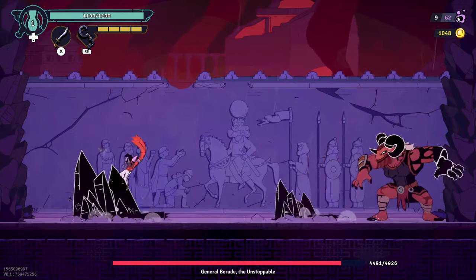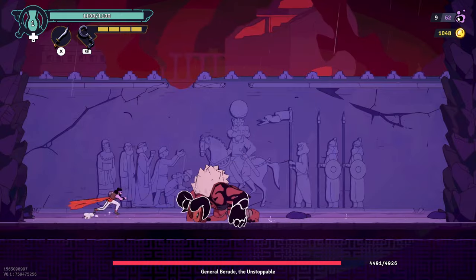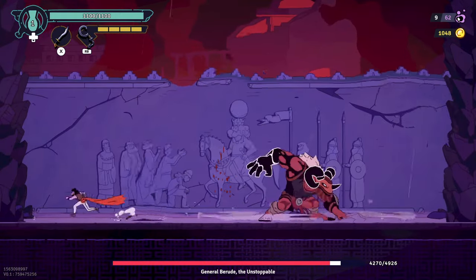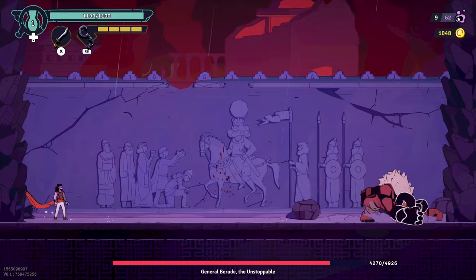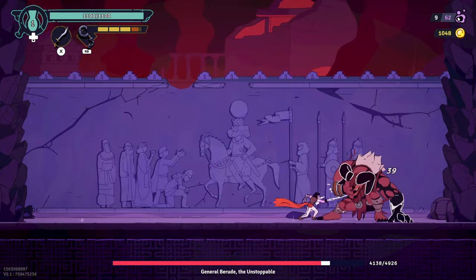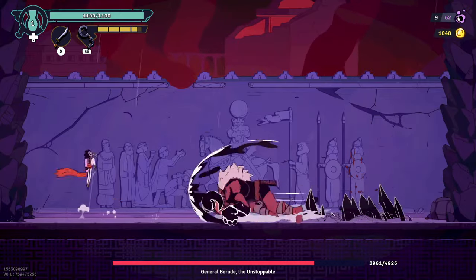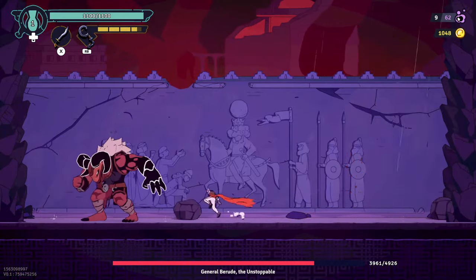She's then firing out this series of ranged attacks — there's three of those at a time, sometimes more in the second phase. She's also done a couple of ground pounds. Once again, we're utilizing the rocks to stun her and get some hits in, then she goes for a charge and rocks once again.